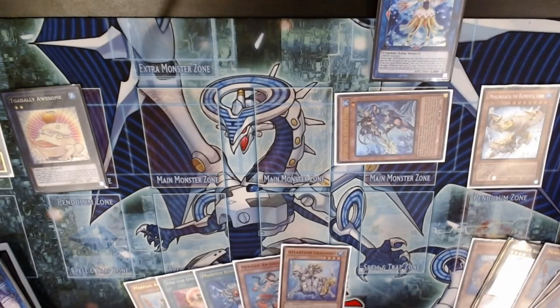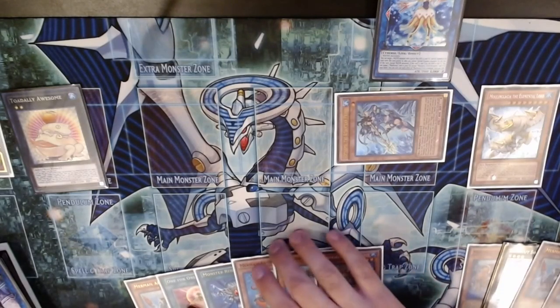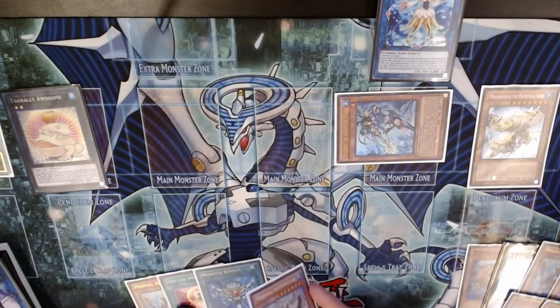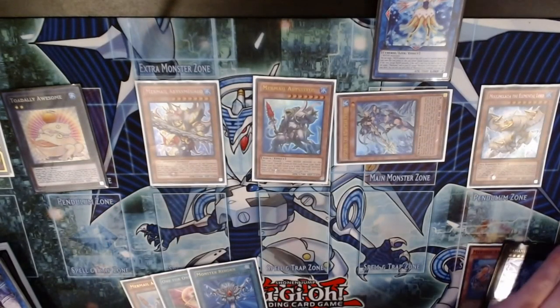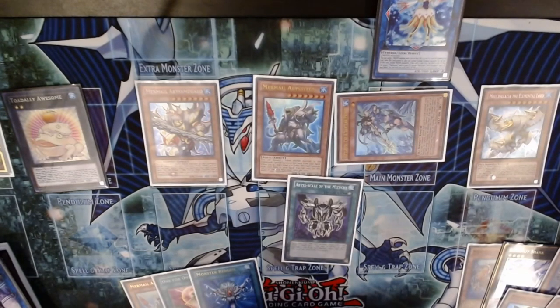I sincerely hope they don't errata Dragoons. I know they errated it in Red-Eyes, but if they ever errata Atlantean Dragoons to be once per turn I will be so sad — the deck would completely fall apart. Anyway, we're going to summon Megalo by discarding the Dragoons and the Gun, bring back Taeus, and the search is Chainlink 3 — Megalo is always last in the Chainlink 99% of the time, because you don't want your Gun hand-trapped.